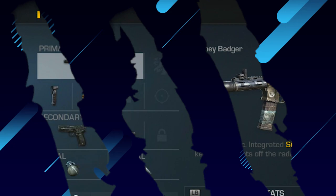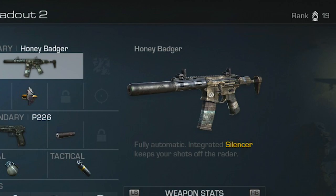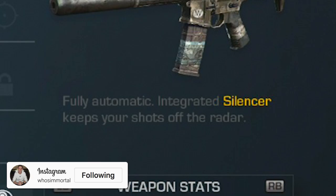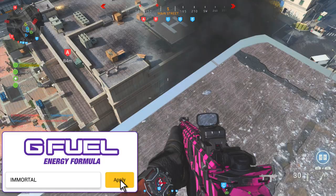Back in Call of Duty: Ghosts, we got what has since become one of my all-time favorite weapons in all of Call of Duty history — that of course being the Honey Badger assault rifle. The Honey Badger in Ghosts stood out not only because it was a pretty effective weapon, but it also had a built-in suppressor. So rather than using one of your attachment spots to equip a suppressor, you already had that option on there. It was definitely a top-tier weapon back then.